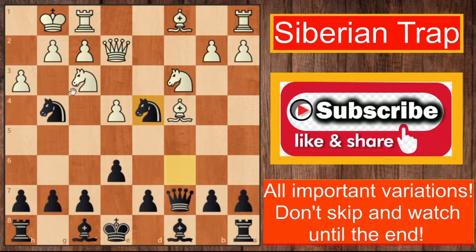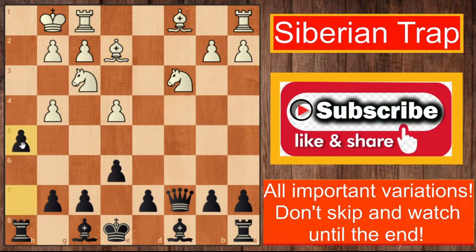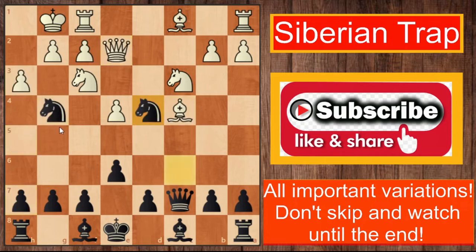What else could white do? If white plays h×g4, black simply grabs the queen on e2, then bishop e2, and black is already winning — maybe even h5 here. Black is simply winning in this position. So after h3, knight to d4 just wins the game.